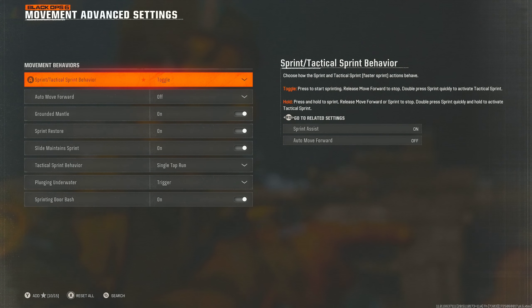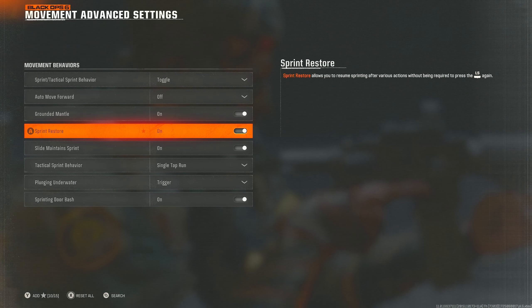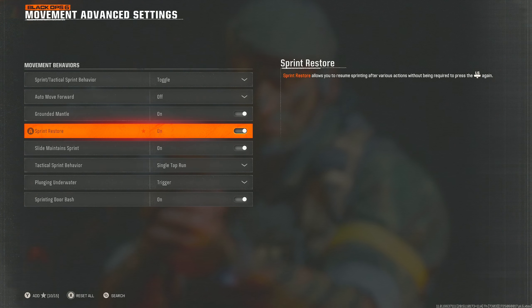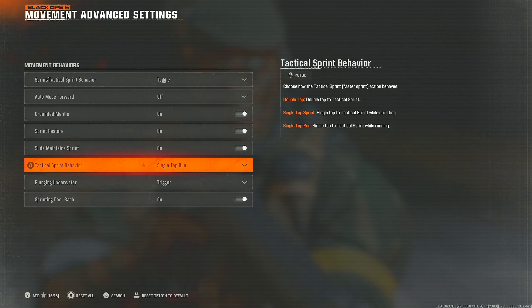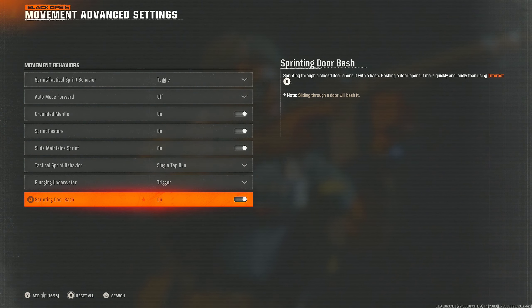Auto peek door — off. In movement advanced settings: toggle — off; grounded mantle — on; sprint restore — have this on, it will allow you to sprint without having to press the left stick again, saving your controller and making your movement more fluid. Slide maintain sprint — on. Single tap to run — this is very useful; I have tried single tap to sprint this year and it doesn't work that well, so go with single tap to run. Sprinting door bash — also on.